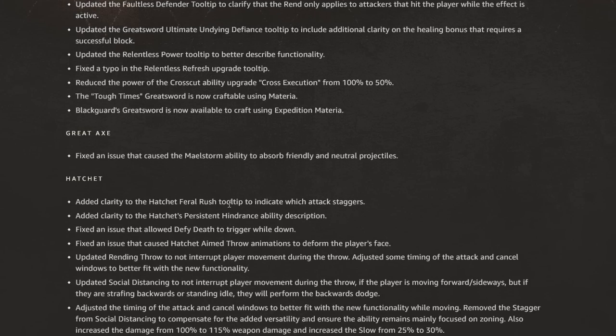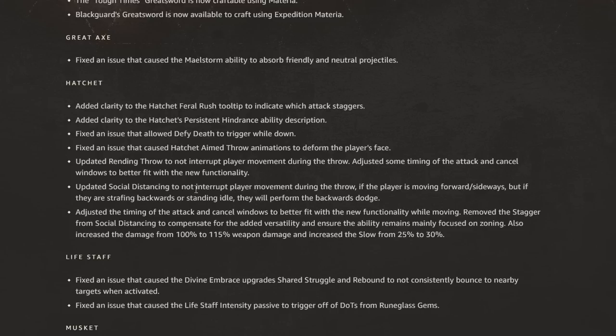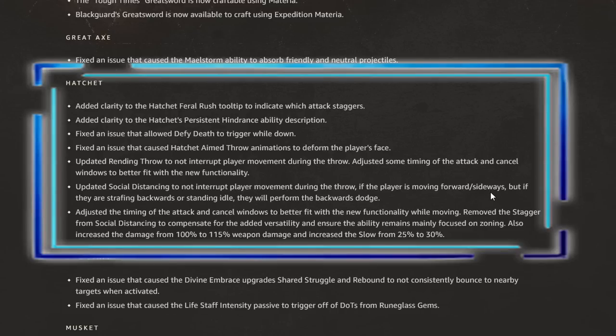Next up we have hatchet. They added clarity to tooltips and ability descriptions, and fixed an issue that allowed defy death to trigger while downed — which was absolutely broken. They fixed an issue that caused hatchet aimed throw animations to deform the player's face, updated running throw to not interrupt player movement, and adjusted attack and cancel windows. Social distancing was updated to not interrupt player movement when moving forward or sideways, but players strafing backwards or standing idle will still perform the backwards dodge. They removed the stagger from social distancing to compensate for added versatility, increased damage from 100% to 115% weapon damage, and increased the slow from 25% to 30%.